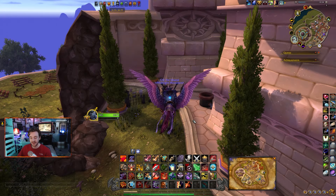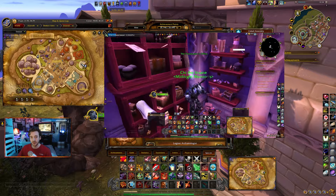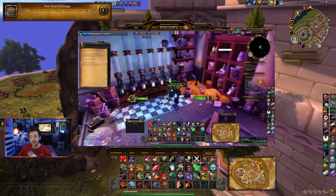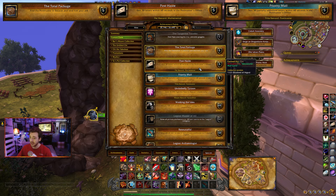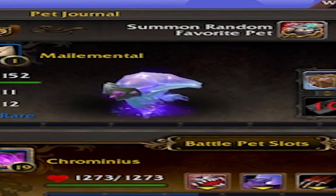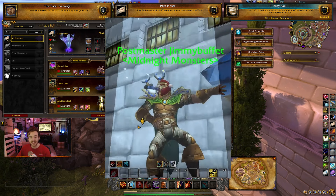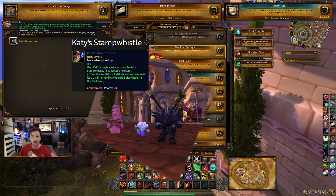What's up guys, Chris here. Today's video covers everything you need to know on how to get access to the mail room in Broken Isles Dalaran, to get the Total Package achievement, which will unlock two different mini-games allowing you to get the Post Haste and Priority Mail achievements. Post Haste will give you the Mailemental pet, which is an awesome rare magic pet, and Priority Mail will give you the Postmaster title.